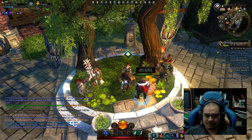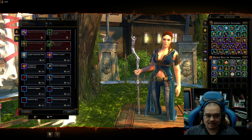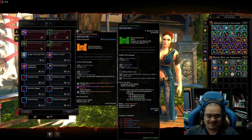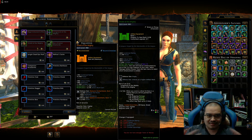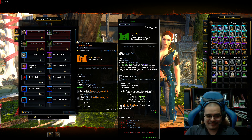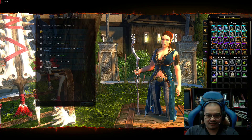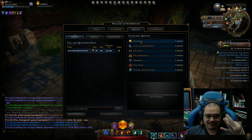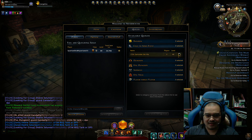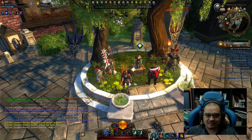Completing all ten will grant you one Token of Heroes. I got one so far because I did ten yesterday. You need six to get the main hand and six to get the off hand. Quick math: in one CTA event, you can only get three tokens, so I'll queue while we talk.